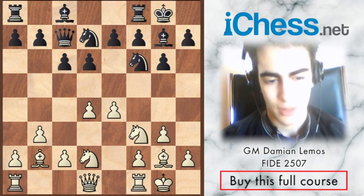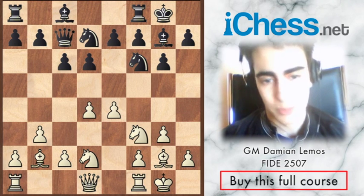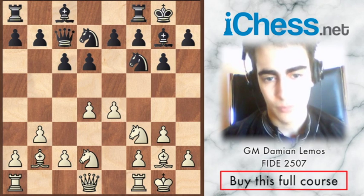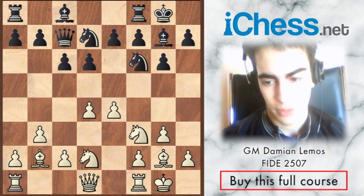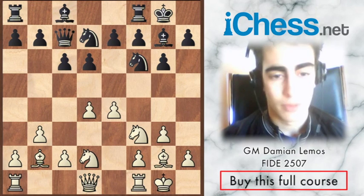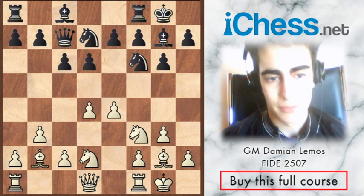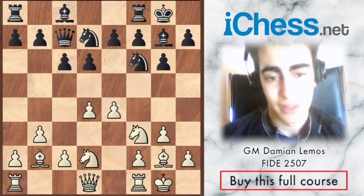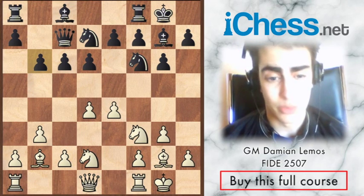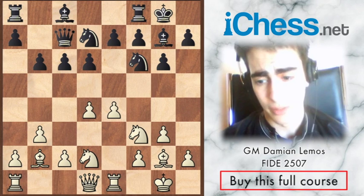I like e4 - we already have a powerful center. Unless Black plays e5 himself, we'll consider playing e5, opening the position, and winning space. I think he has to play e5. He can try b6, but that's too passive already - I can go e5, I can go c4, maybe a quiet move like rook e1. We are already better as white.